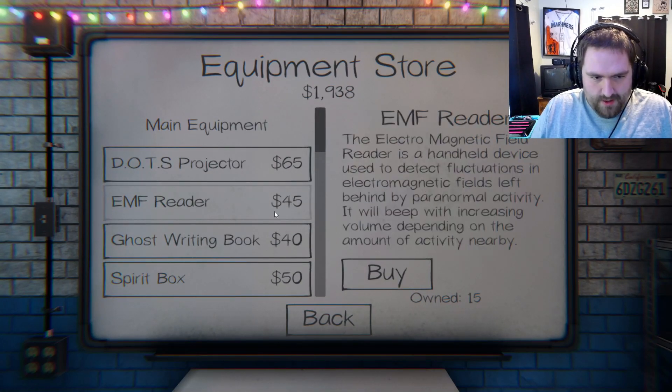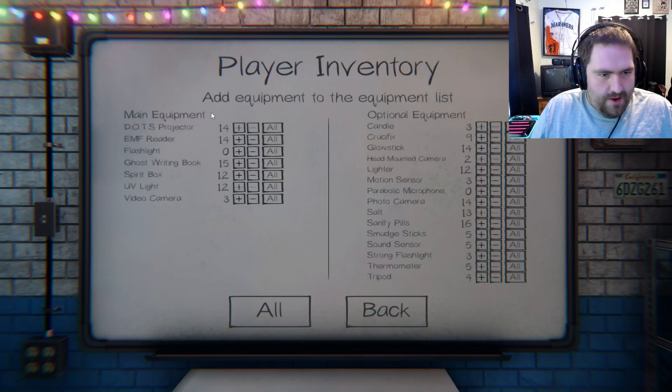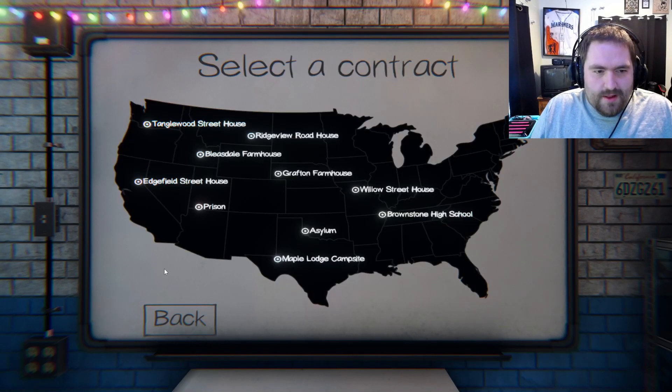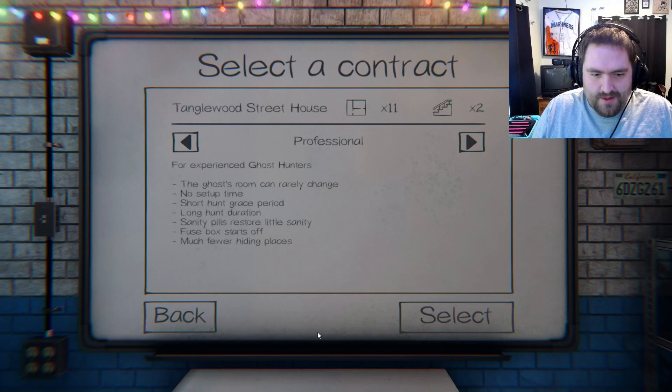I'm going to lose a lot of money on this one. Let's actually be smart about what we're bringing, because if I'm on my own, I don't need two EMF detectors or a bunch of weak flashlights. We do need two writing books, one spirit box, one UV light, video cams — stick with that. Crucifix, definitely need those. Don't need head-mounted cams. Do want two lighters. Don't need the paramike. Photo cams, salt, sanity pills, smudge sticks. One strong flashlight, one thermometer. Let's try that again.